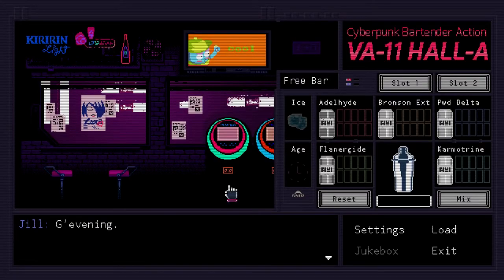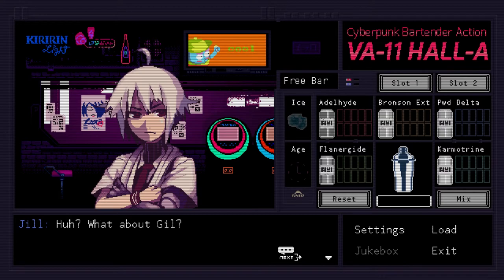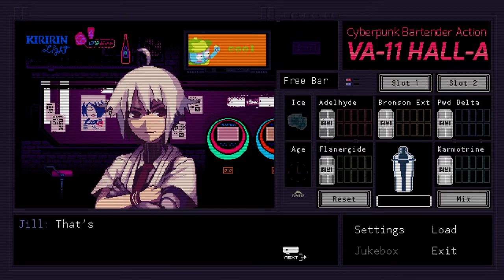Valhalla is a bar set in a dystopian future at Glitch City, a city run by mega corporations and full of corruption. Valhalla is a place to get away from the noise of the city. In this bar you'll find Jill, a bartender who's just trying to get by and dealing with her past experiences. Valhalla is a story-oriented game, and if that isn't the slightest bit interesting to you, I recommend you stay away from this game.